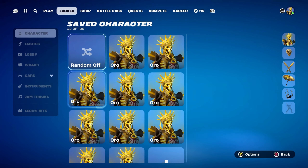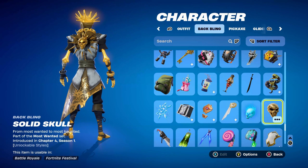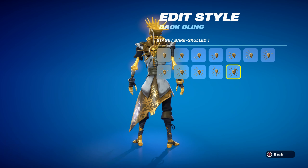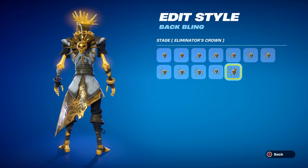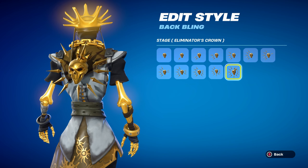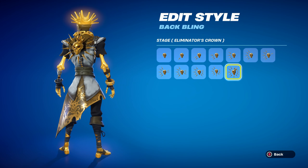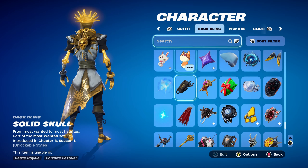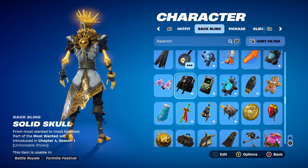Let's move on to combo number three. For this one I thought I'd use the Solid Skull, part of the Most Wanted set, introduced in Chapter 4 Season 1. You could get this backbling during the Most Wanted event. It had a progression challenge — if you got 100 eliminations and a Victory Royale, you'd unlock the Illuminous Crown stage I'm using here. Pretty clean backbling in my opinion, and works very nicely for gold. If you don't have it, you can also use Mystique's Skull from Chapter 2 Season 4.